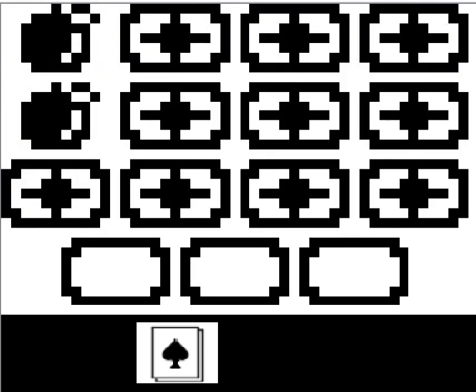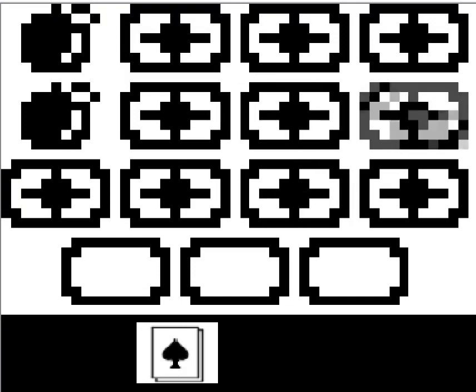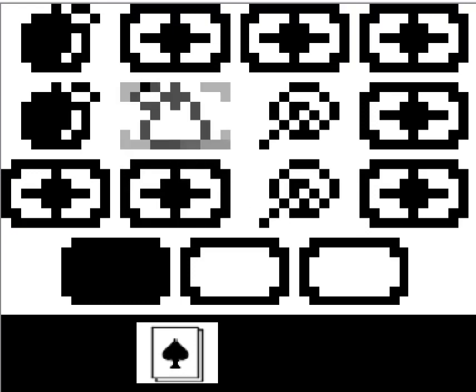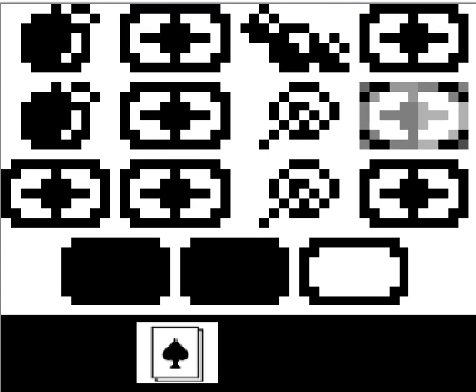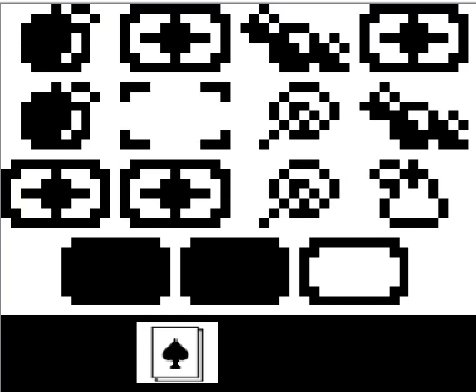We got a memory match game here - they show you a bunch of them at first. There's a lollipop, there's a candy. Match those lollipops - there's a candy over there, this is a pear. I know where both candies are, I know where a pear is. I don't know if you win anything from playing this. I got basically a 50/50 for the last match.